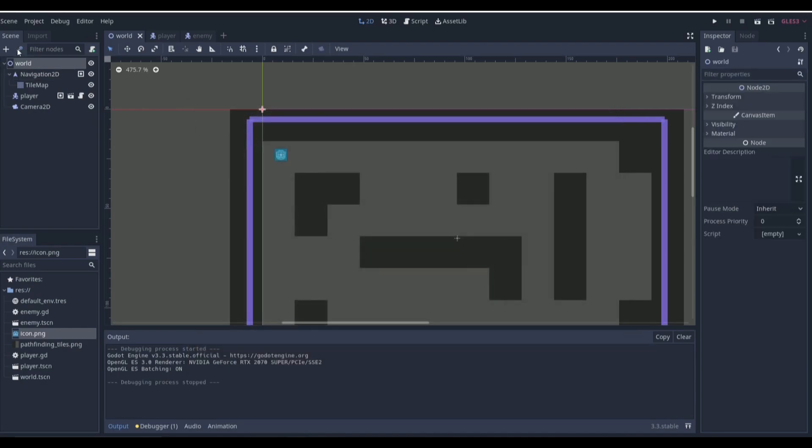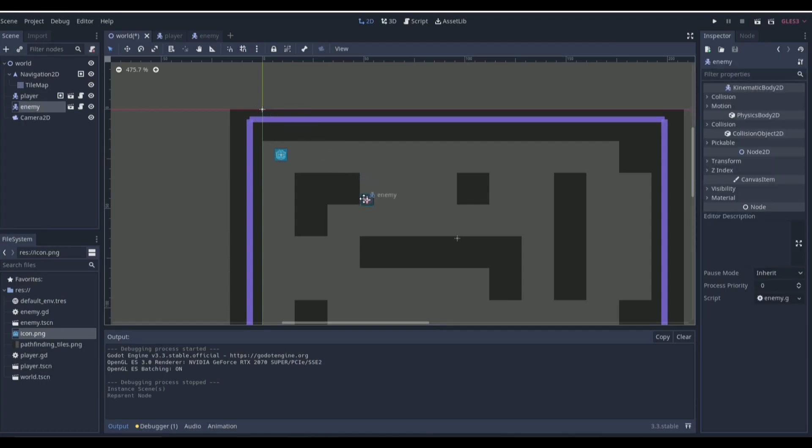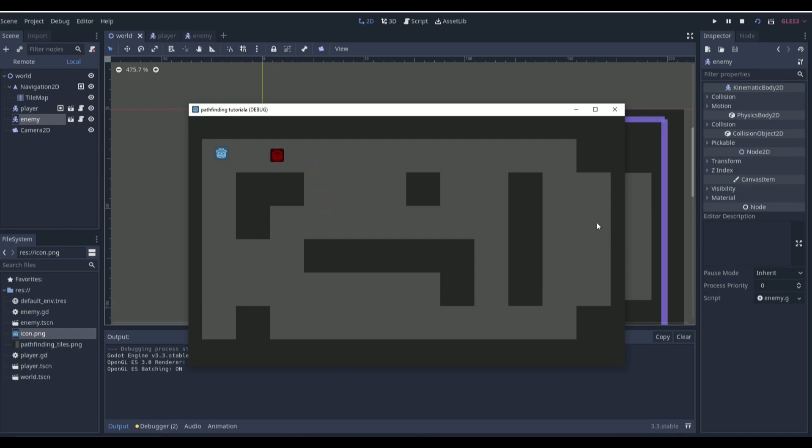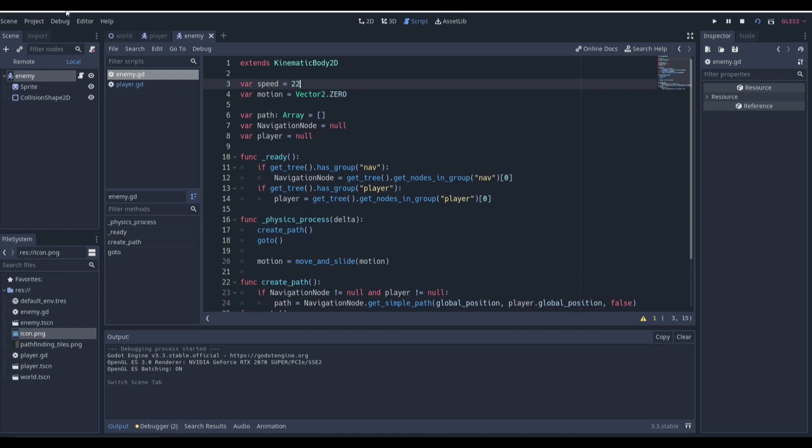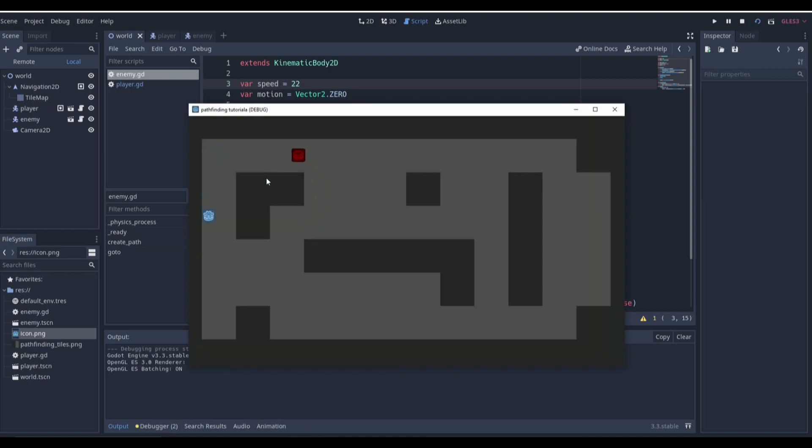If we instance the enemy in the world and place it, then play the game — the enemy chases the player! Obviously with the same speed we can never escape, so we'll set the enemy speed to 22. Now the enemy chases around — you might think it always runs one way, but it recalculates: 'Oh, that's the fastest way to get over there.' It goes all the way around and always calculates the fastest path possible.